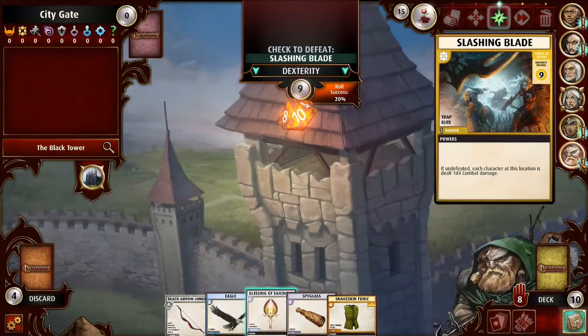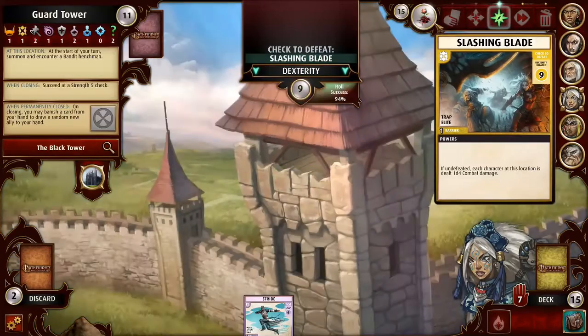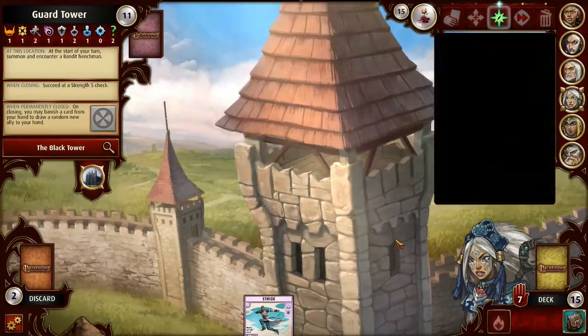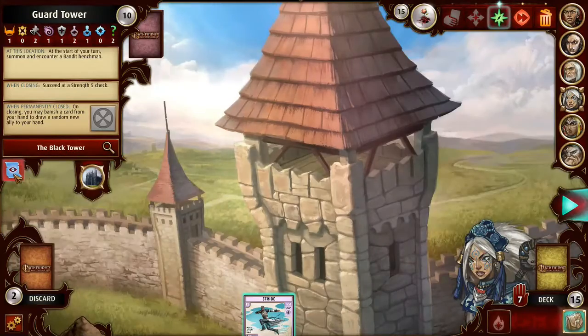Wait — Blessings of the Gods right now actually give two dice if I'm not mistaken, because of this Blessing of Milani. So I can save the dexterity blessing for later. Alright, that's it, nothing else to do. Do I want to use Stride? Not really, no — it doesn't do me any good.